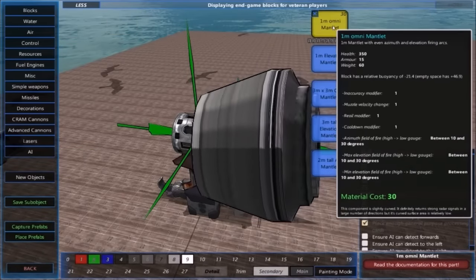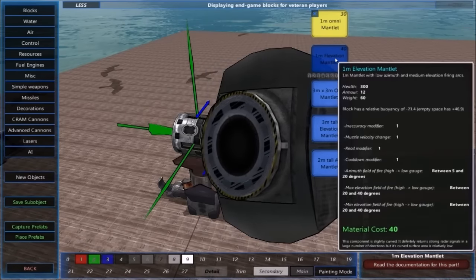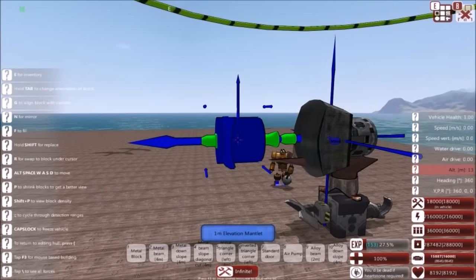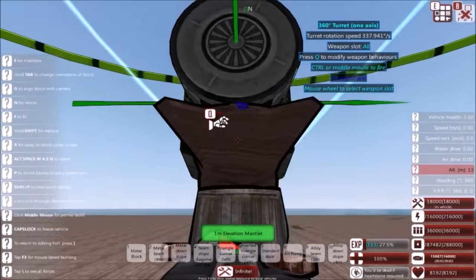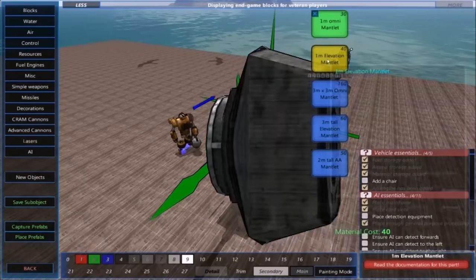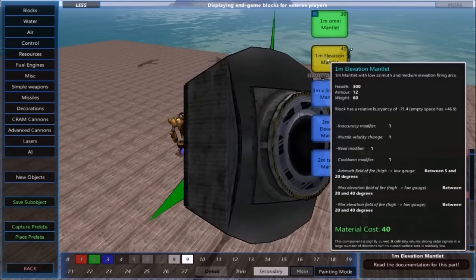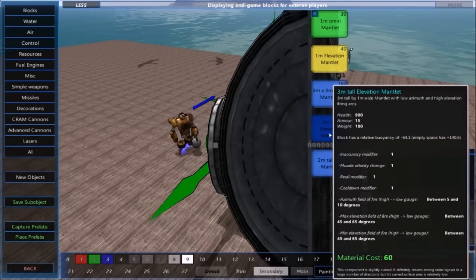Everything revolves around this firing piece. Absolutely everything you do on this advanced cannon will revolve around what you do to this firing piece. So, let's start off with giving ourselves a true gun. Let's say we want an average elevation gun — this would be your relatively average naval gun. It has a little bit of up elevation and a little bit of down elevation. So, elevation and depression — you have an azimuth, which is, as I was saying, elevation and depression.